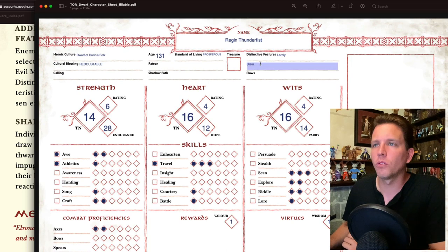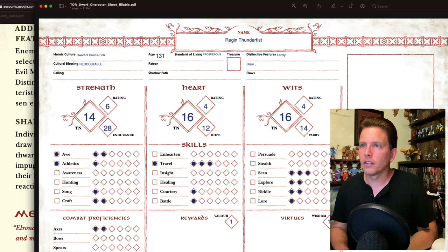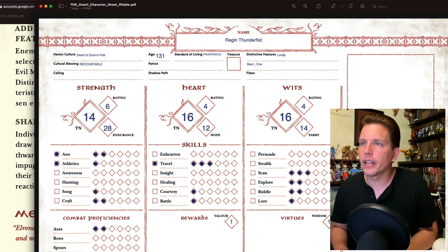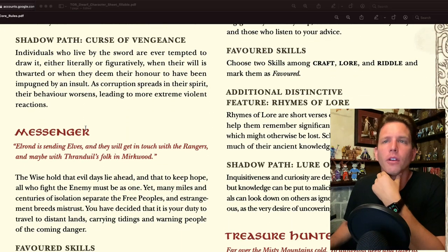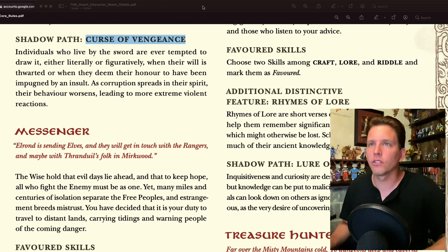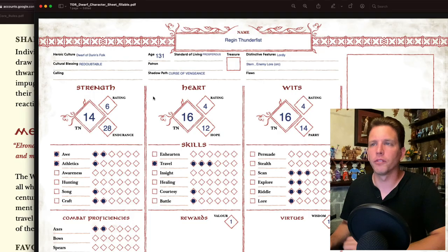I'll note this as Orc Enemy Lore as an additional distinctive feature. Shadow Path for Champion: Curse of Vengeance. Individuals who live by the sword are ever tempted to draw it, even when their will is thwarted or their honor impugned by an insult. As corruption spreads in the spirit, their behavior worsens, leading to more violent and extreme reactions.